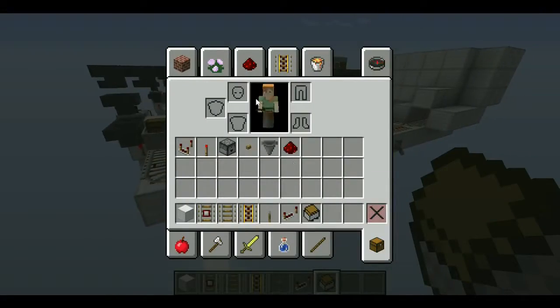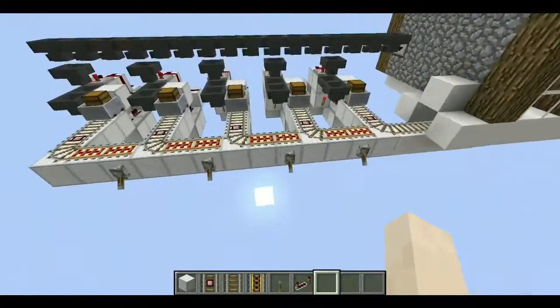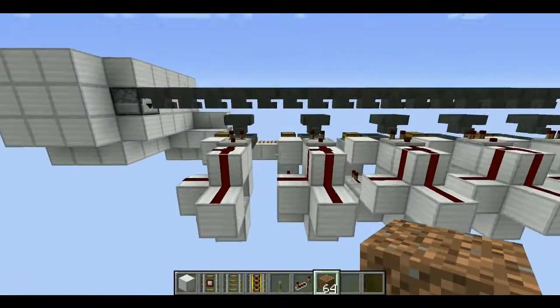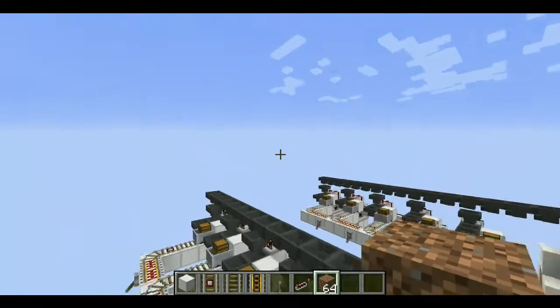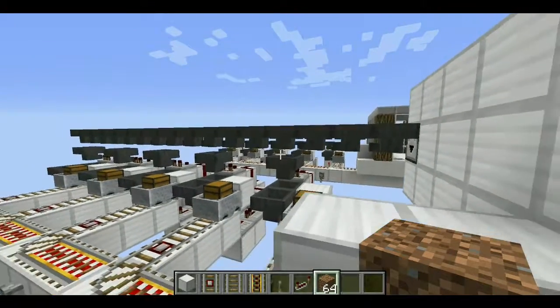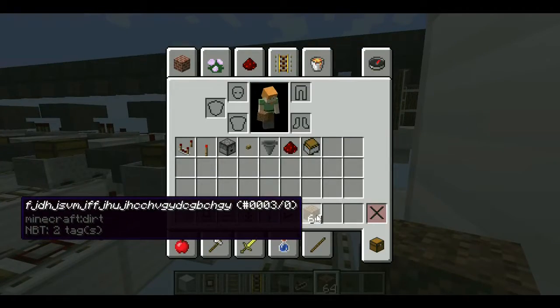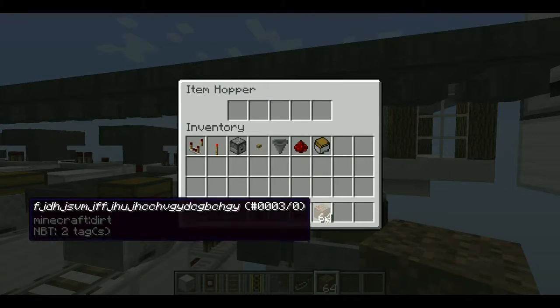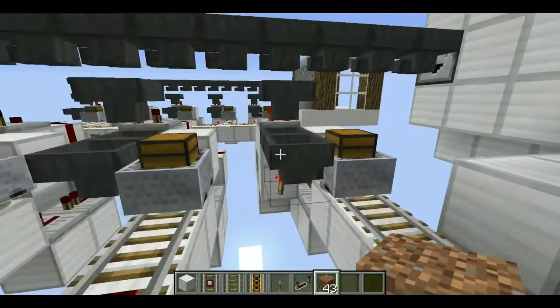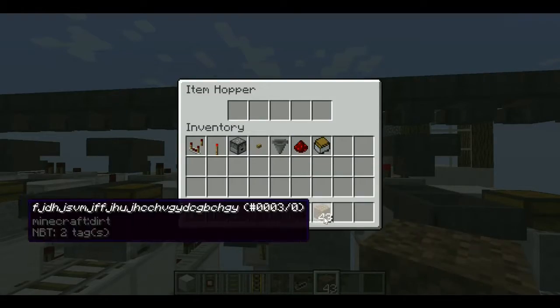Get this item - I've renamed it to a load of random letters. You can rename it to whatever you like - I just name it random letters because what are the chances of someone getting the exact same one? Just place it like that and that's your first module done - repeat this for all the others.